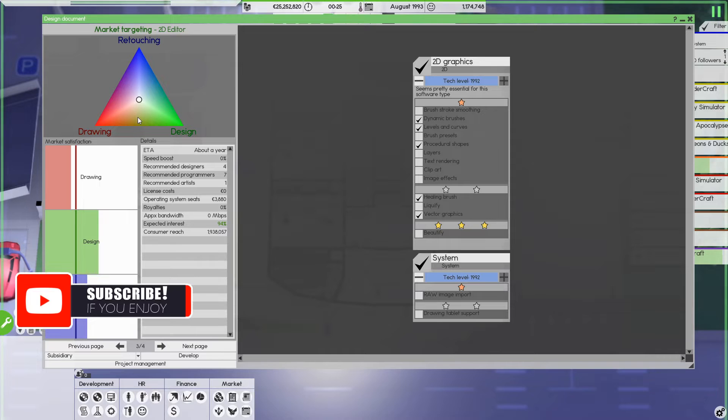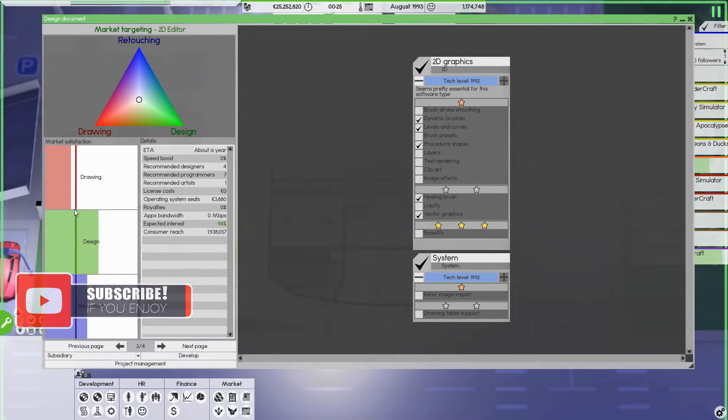Now this is where I use the design balance tool. You can see we're over-designing and over-retouching slightly for our percentages — we need to be at these lines to get 100%. That's why we're not hitting 100% yet, because there's not enough drawing software market satisfaction. So let's adjust — make sure all the sliders are within the color boxes. We're at 99% now... and by tweaking a little more we hit 100%, and we don't even need to add those extra features like procedural shapes. We're still at 100% without it, which is very cool.